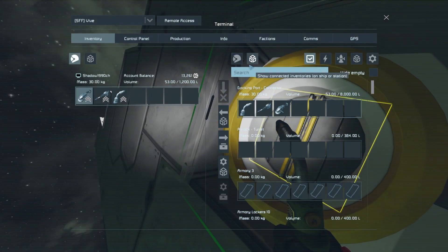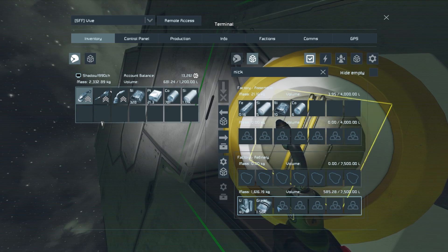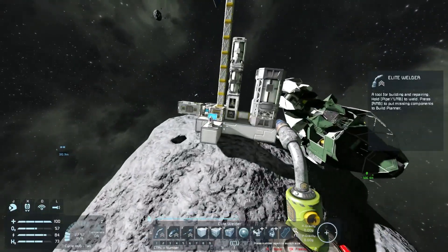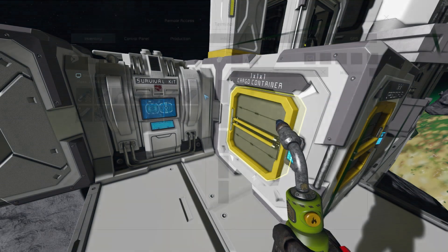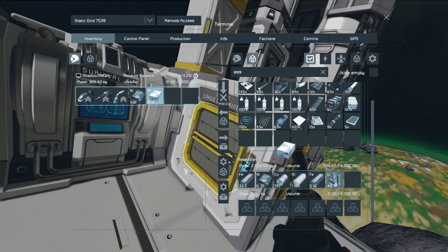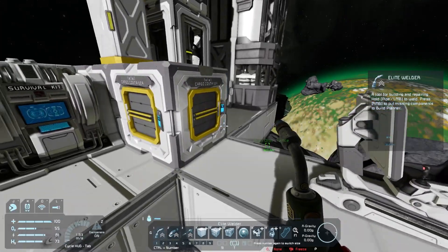We have some nickel, and we also have some silicon. Let's get the platinum, cobalt, and the silicon - and the uranium for that matter, let's just get that. We need to put that into our assembler - nickel, there we go, that's more like it. We might want to travel to one of the nickel asteroids and just get a full load of nickel, and then we'll easily get it done.